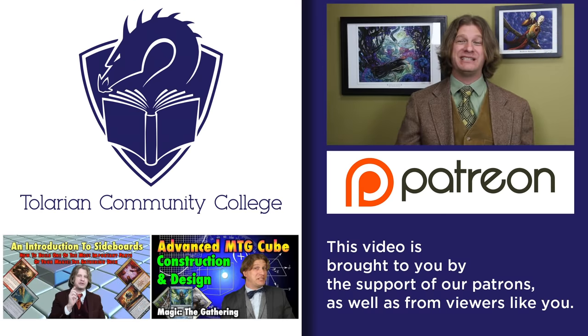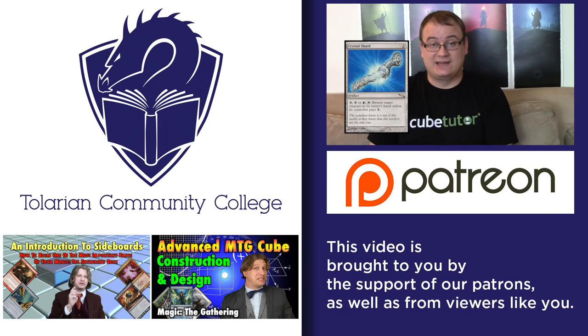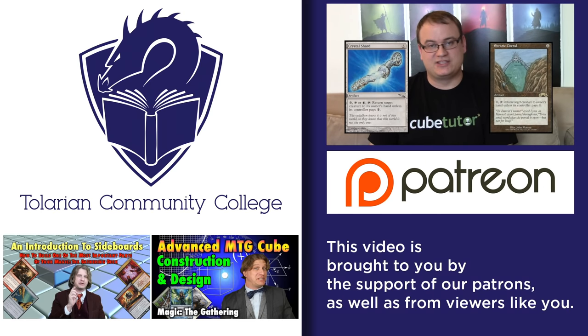What's your favorite card that seldomly sees play anywhere else but in cube? Crystal Shards and Erratic Portal. These two artifacts are great. I consider Crystal Shards a blue card because I would never want to pay three mana to use its ability. Erratic Portal is a colorless card. Both of them kind of do the same thing — they have the ability to bounce a creature to its owner's hand unless the controller pays one. This works on a bunch of different levels.